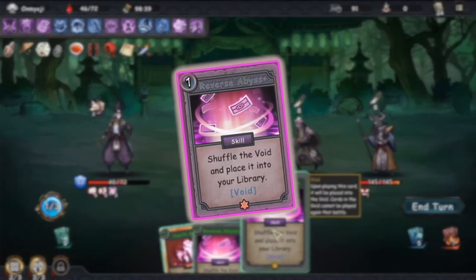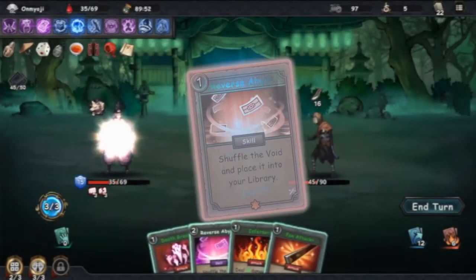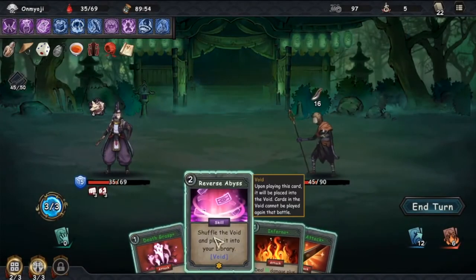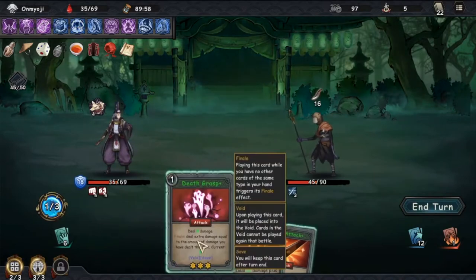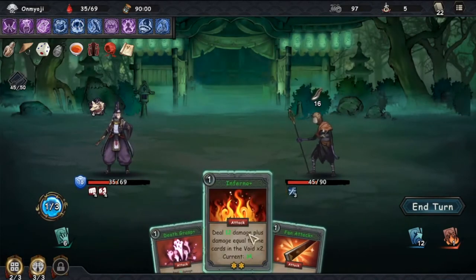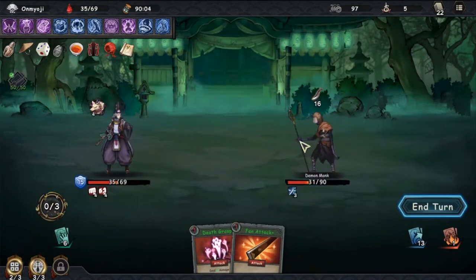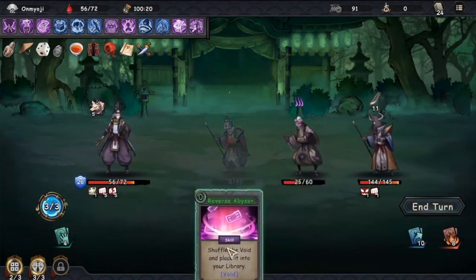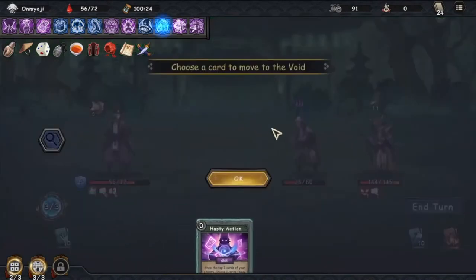The other card you will need is Reverse Abyss, which is a skill card that has a cost of 2 action points. This card shuffles the void back into your library, making all those void cards available to be played again. However, this card itself will go into the void, so you will actually need at least 2 of these, so that one can take the other out of the void and back into your library. The upgraded version of Reverse Abyss will have a cost of 1 action point, but because of Void Leak, it will probably cost you 0.